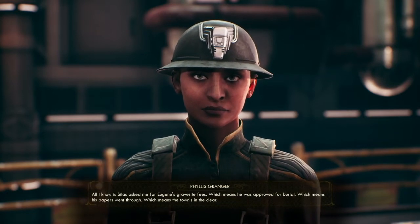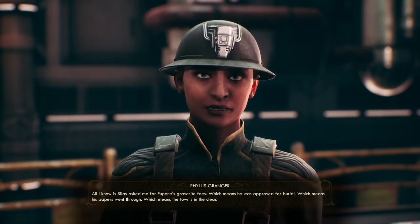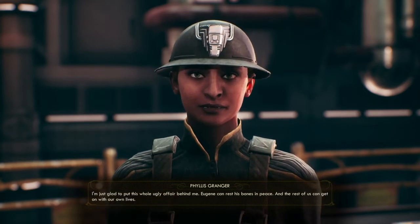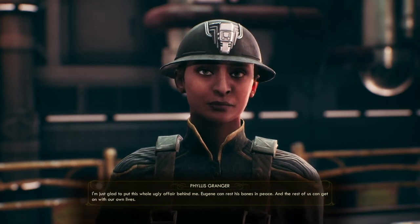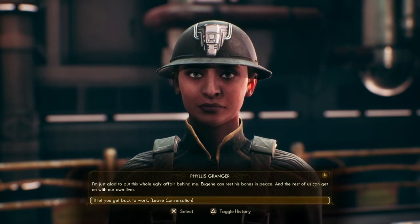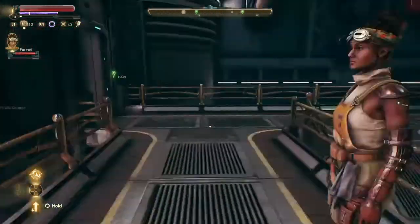'Suicide's a crime — the legal term is irreparable damage to company property. What Eugene did to himself was vandalism.' That's serious. 'I'm a little upset Eugene didn't think things through. Edgewater would have been penalized hard — whatever Eugene was worth as an asset, we'd have had to pay out of pocket to Spacer's Choice.' He was a person, not an asset. 'Well, Eugene was an asset to us all — may his atoms be commended to the law. All I know is Silas asked me for Eugene's gravesite fees, which means he was approved for burial, and the town's in the clear.'